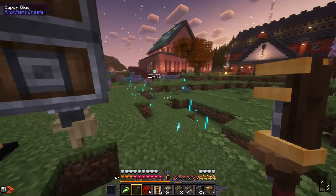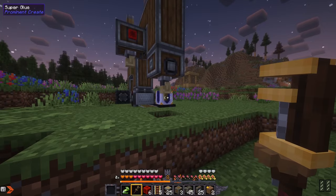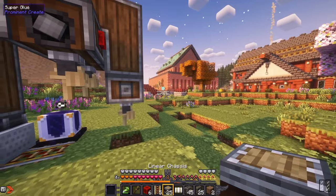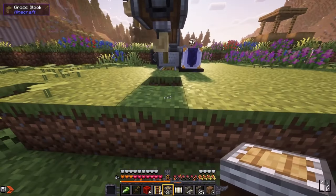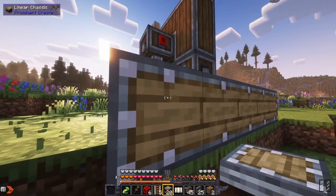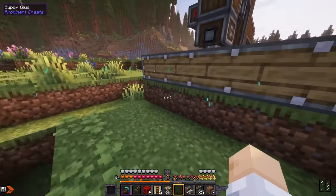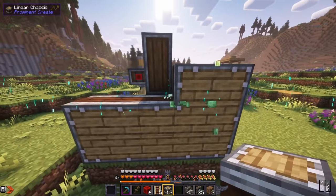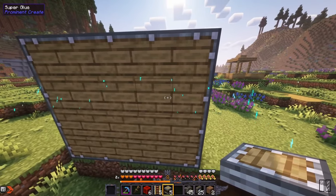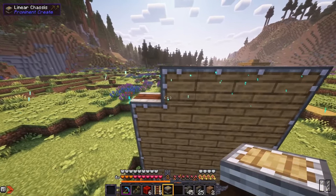We'll put a filter on here after we get the other deployers set up. It's getting to be nighttime — let's go to sleep. Now let's make the business end of this machine. We need a five by five array of linear chassis at this level for the bottom, centered on the machine. We don't have to use chassis — it's just kind of aesthetic for me. And on here we need drills — that should use up all of our drills.